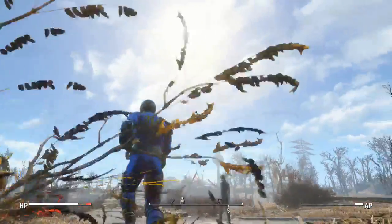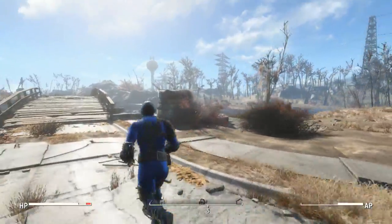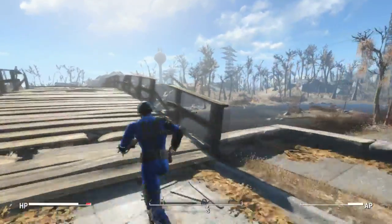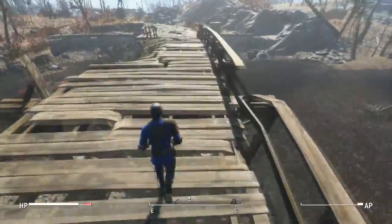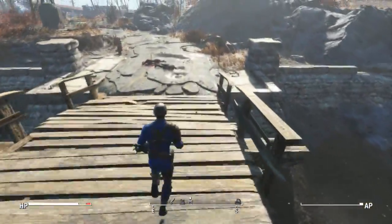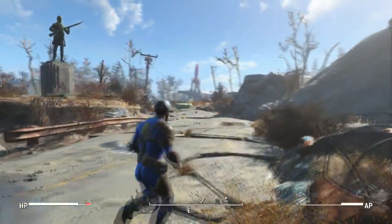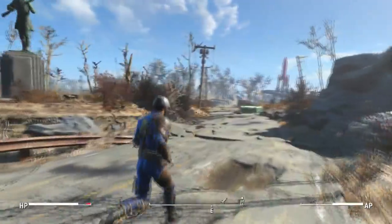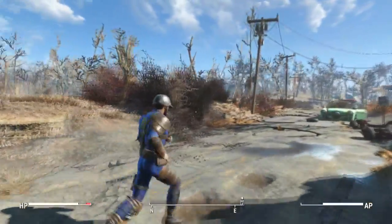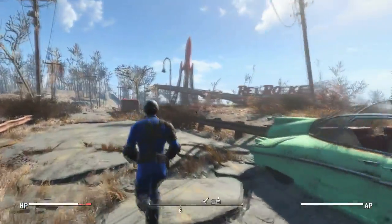One of my biggest gripes with Fallout 4 was the dumbed-down conversation system. It was the four buttons just for consoles — that's mainly what it's made for. I really am not a fan of that. I don't even know what my character's gonna say half the time, when it's just one word, and your character ends up saying 20 or 30 words. It only gives you one word of what you're gonna say, which is just not good to me. So this mod improves that, makes it a lot better. Let's get into it right now.